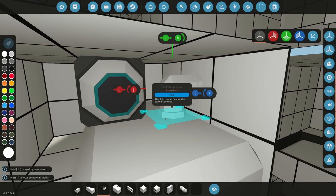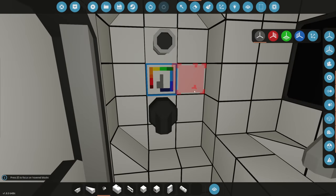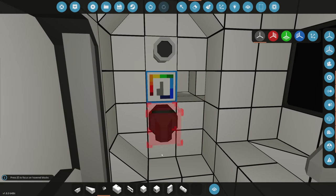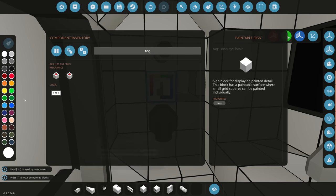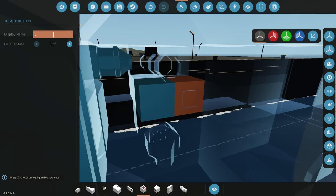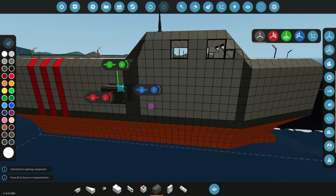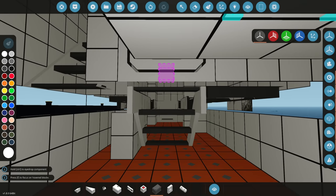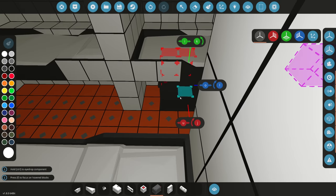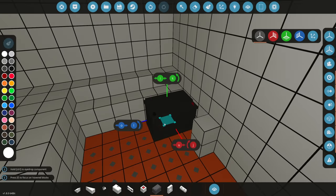We need to connect the pipe, put the pipe there, there, and there — perfect. Then we actually need a small button down here to actually enable the shower. Let's put a toggle button on so when you click it you want it to stay on — this will activate the shower pump. We'll label it 'shower on/off.' We still need a battery. We need to put it somewhere important — we do need a utility room somewhere, probably the engine room, but the engine's going to weigh a lot. I have an idea — why don't we just put the battery here.